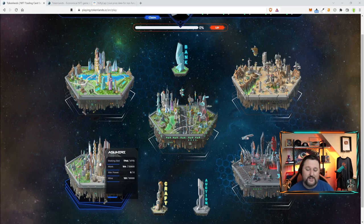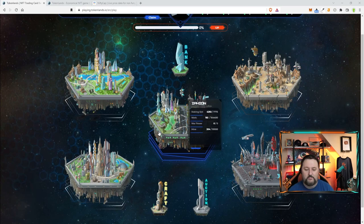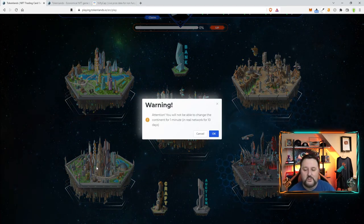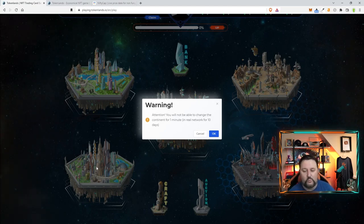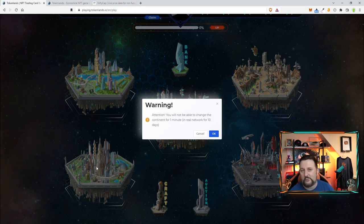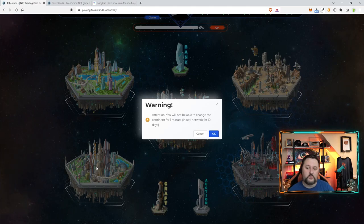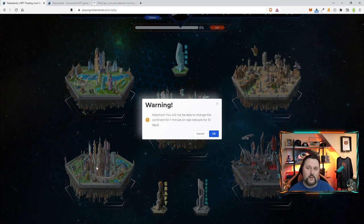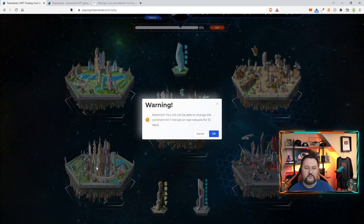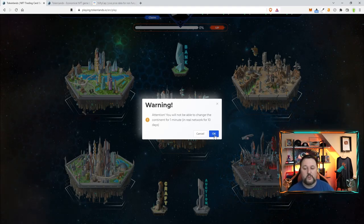I think I'm just going to hold all my resources because the game looks pretty tight. Let's click here — it says attention, you will not be able to change the continent for one minute in the real network, or for 10 days once wars start. So right now if I choose here I'm here for one minute. When the wars start you won't be able to switch continents for 10 days, so you'll mine your resources for 10 days and then hop to another one.